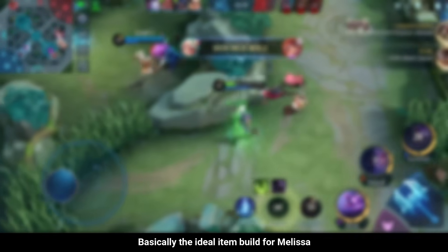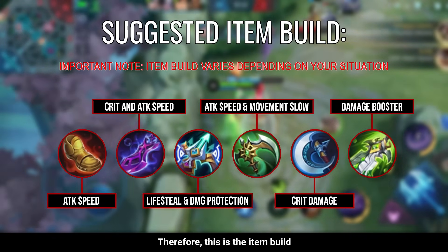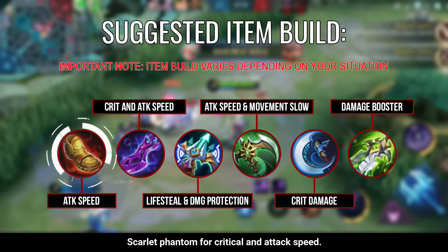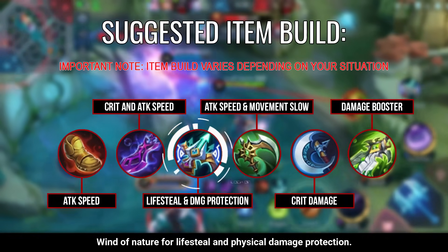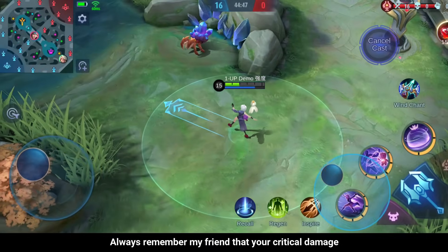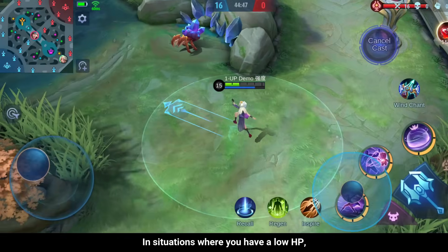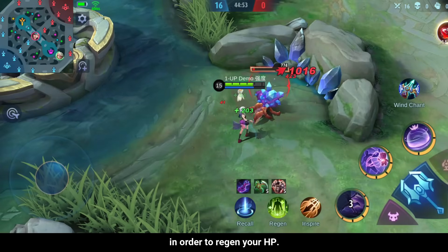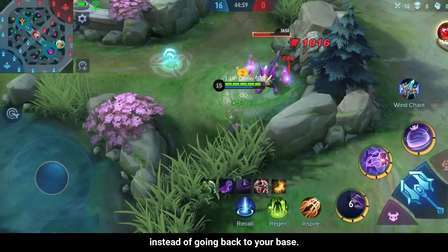The ideal item build for Melissa is a combination of attack speed, lifesteal, and critical chance. This is the item build I recommend: Swift Boots for additional attack speed, Scarlet Phantom for critical and attack speed, and Wind of Nature for lifesteal and physical damage protection. Always remember that your critical damage will also boost the amount of your lifesteal, which is why this is very suitable for Melissa. In situations where you have low HP, just hit a jungle creep to regen your HP and stay longer on the battlefield.